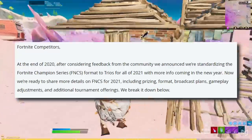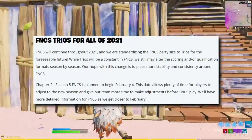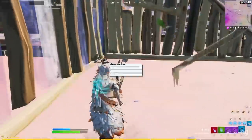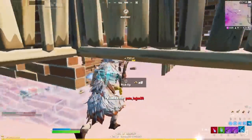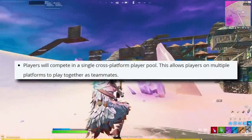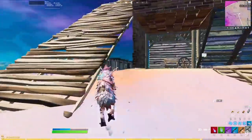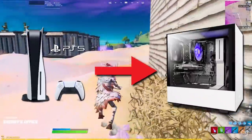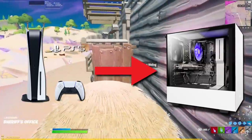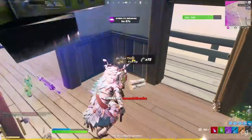Comp in general is also undergoing a bit of an overhaul. We already knew that the rest of the FNCS this year was going to be trios only, but now we have a fair bit more intel on how it's actually going to work. For a start, all players are going to compete in a single cross-platform player pool, meaning there's going to be no separate FNCS for console players. This means that console players can now team up with PC players, which could see the true rise of the console player as a competitive threat.